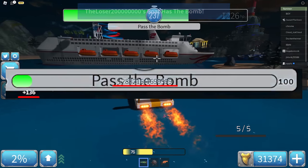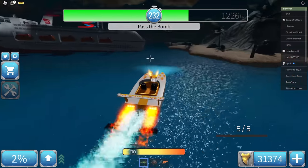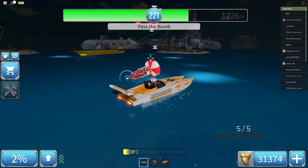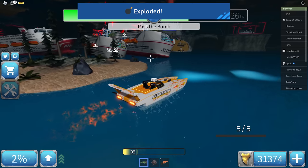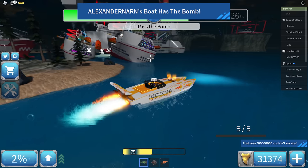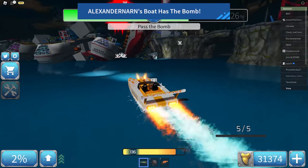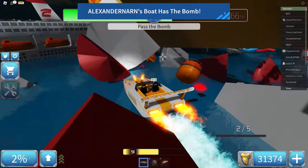XP is actually buffed — it's 1.7 times the amount. So if you deal 1,000 damage, it gives you 1,700 XP. You also get XP for winning and for winning while damaging the shark. If you damage the shark it's around 2,000 XP, and if you don't damage the shark it's about half of that. Basically XP is way easier to get now. This is absolute chaos.